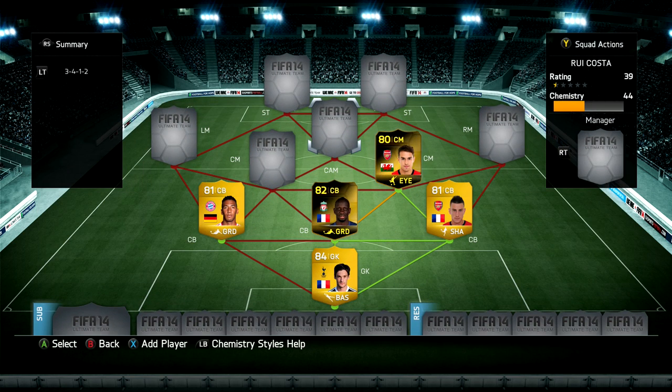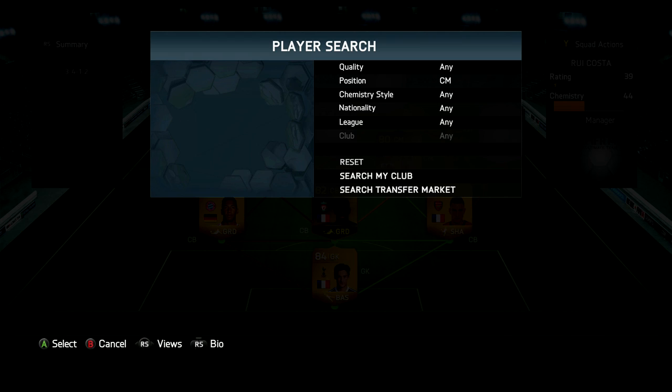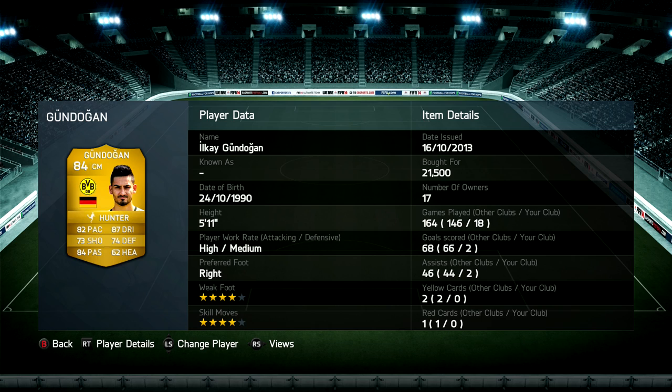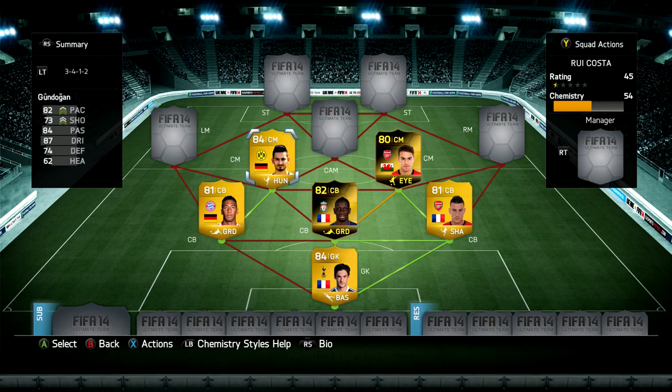Moving on to our other center mid — it's going to be Gundogan, who is great on FIFA. He's got 82 pace, 87 dribbling, 84 passing — he's an 84-rated card that costs around 20k, with four star skills and weak foot. He's a great CDM, CM or even CAM; you can play him anywhere. The skill moves really help him out and that's the difference between Gundogan and second inform Ramsey in my opinion.